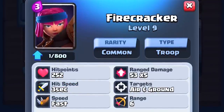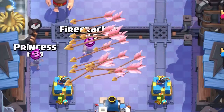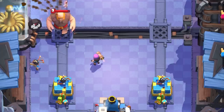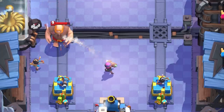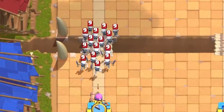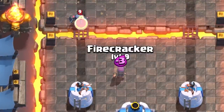She has 252 hit points — the exact same health as the Archers, meaning she dies to Arrows. She has a slow three-second hit speed just like the Princess, but with a shorter range of six tiles. She shoots a firework that explodes on impact and splashes anything directly behind it like a shotgun effect. Each pellet is 53 damage.